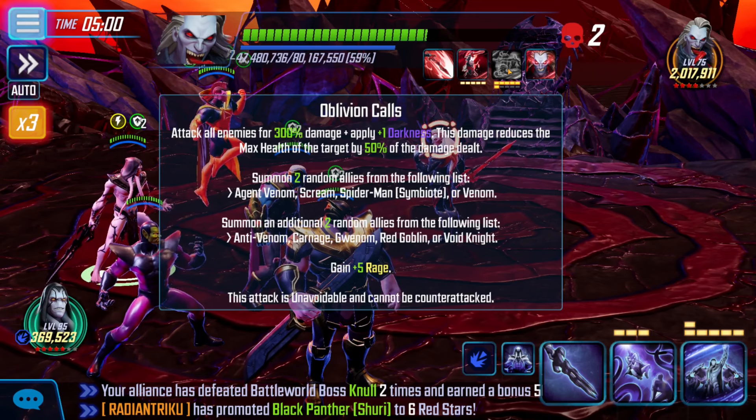Symbiote allies gain 25 speed and 25% max health every 10 rage on this character. Symbiote allies gain 50% damage up to a maximum of 250%. Lower the passive assist chance for all enemies by 100%. If this character does not have barrier, gain 50% damage reduction. This character can only lose up to 500,000 max health each turn. His max barrier is 1% of his max health and cannot be reduced. Character cannot have their speed bar reduced — the speed of this character can only be reduced by slow.